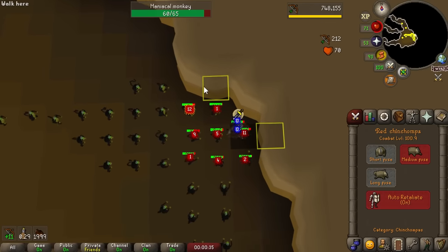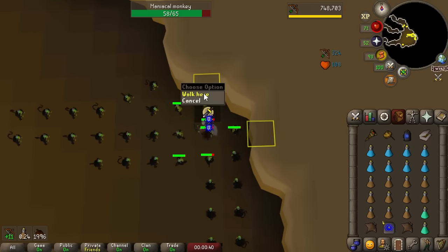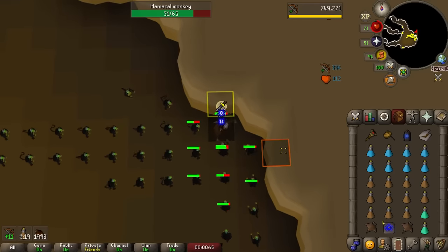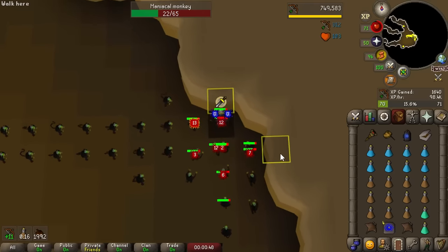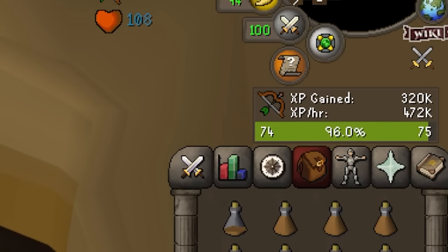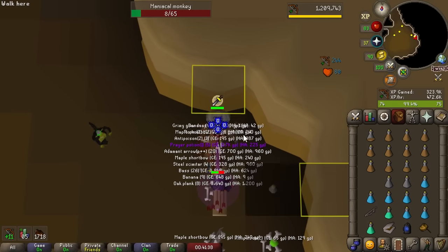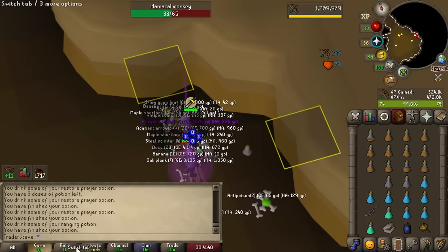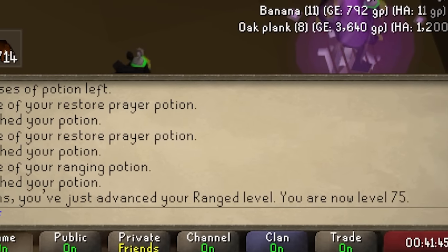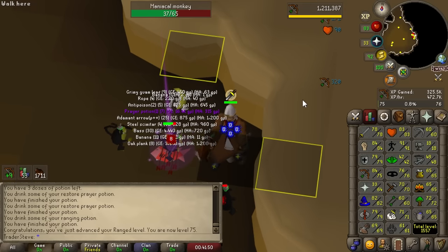This is obviously part of the reason I wanted to complete Monkey Madness 2. Chinning these things down here gives incredible range experience per hour. Nearly 500k per hour with only about 75 ranged and without the best gear — no Anguish, just a Twisted Buckler. We only used about half the chinchampas and we're already up to 75 range, which means we can now use the Toxic Blowpipe which we conveniently already have in the bank.